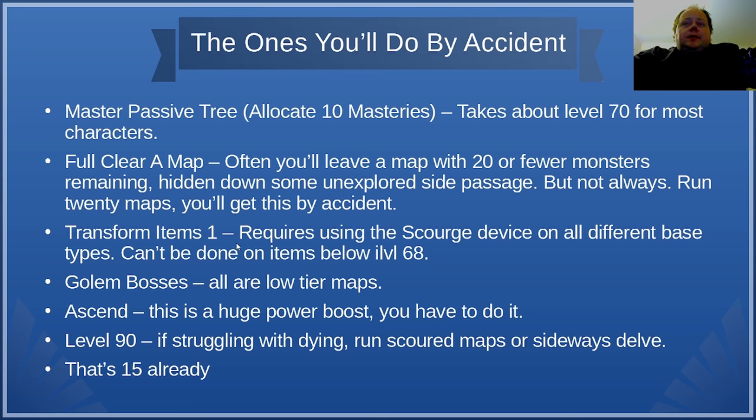Transform Items 1 is next. This requires you to use the Scourge device on all different base types and take them up to Tier 3. You can't take an item to Tier 3 unless the item level is at least 68. Start working on this once you're in maps and you will definitely have it in a short period of time.